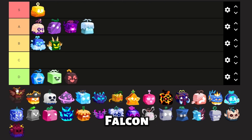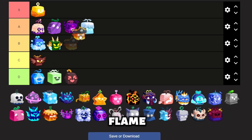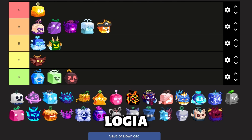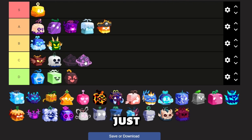Next up is Falcon — Falcon is just bad. Up next is Flame. Flame is obviously a Logia, making it good for grinding. Ghost has decent damage and good moves, but its moves aren't good for grinding. Gravity is up next. Gravity is just bad in all areas and is in desperate need for a rework in my opinion.